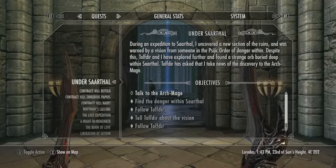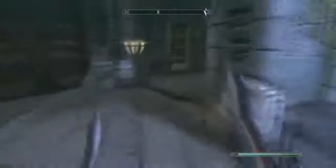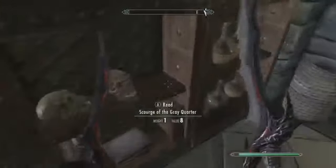For the next gem, go to the College of Winterhold. You're going to have to be at least this far along in the College of Winterhold questline to gain access to this room. But once you have access, just follow the exact path I take. The gem will be right here on this shelf.